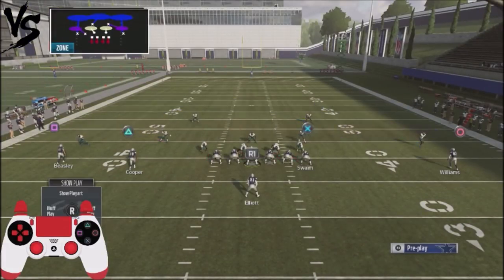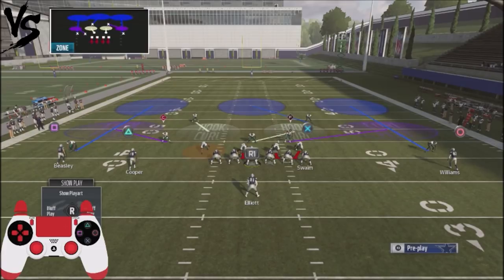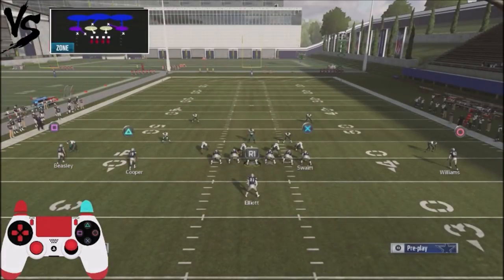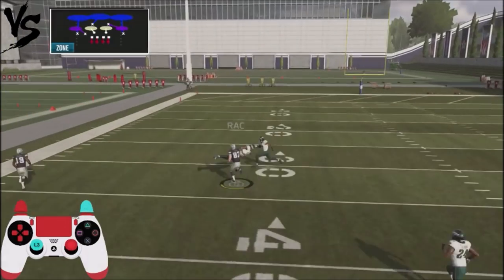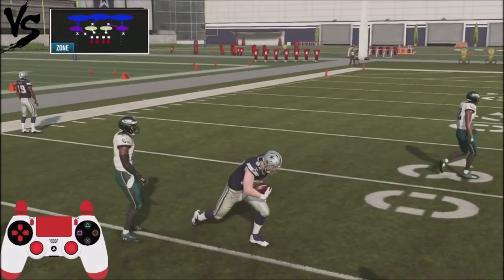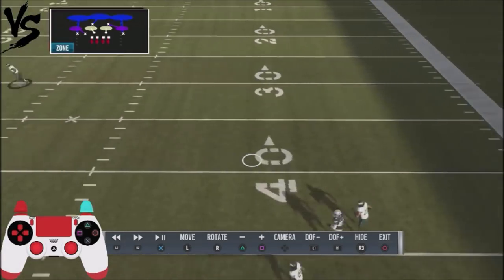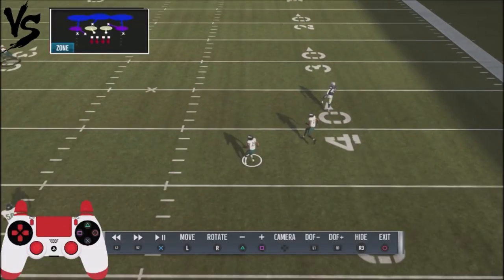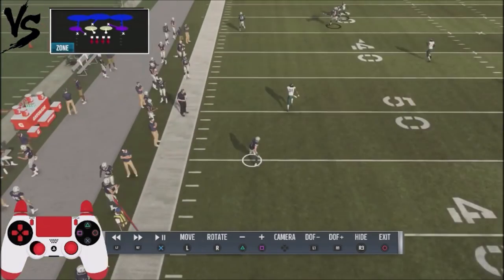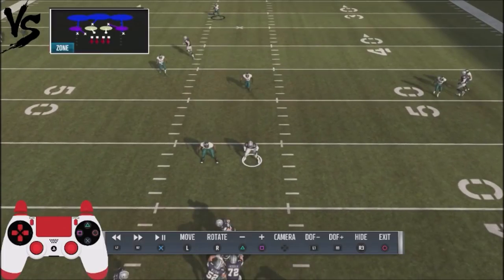A lot of players will use over-the-top coverage with a cover three shell and spy up their linemen to take away the run. We've got over-the-top coverage — we'll make our progressions from there. Whip up Beasley, get that read, and look for the line. The tight end still gets open underneath that route — he's going to make some separation even against over-the-top coverage, wide open. On the backside, if there's a matching principle, he's going to get open too because the defender comes down to play it. You'll have both of those areas, plus the little whip route to check down to, and if the opponent is usering a defender, that route will be open as well.